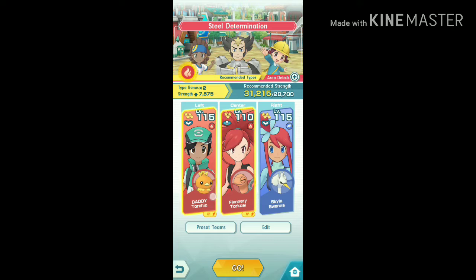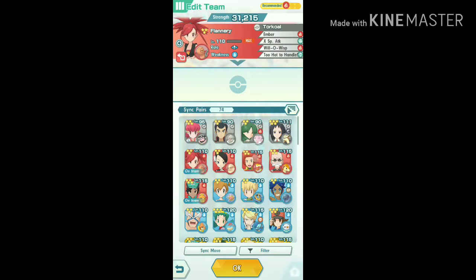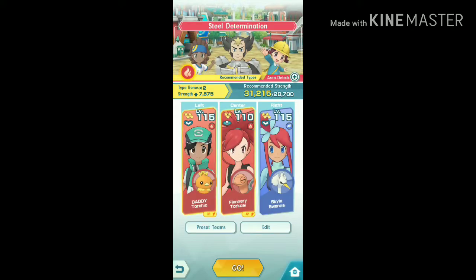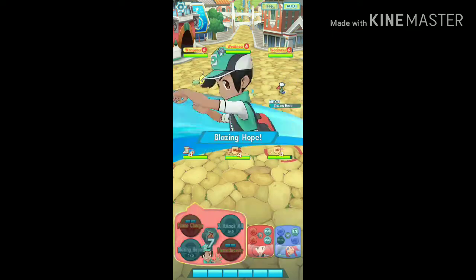By this team, I have already upgraded all of my fire type Pokémon. You can use Flint instead of Flannery. I'm using Flannery because I want to upgrade her sync grid, because in single player mode, whichever Pokémon uses the sync move, it'll get its custom sync orbs. Flannery is also useful for co-op battles, which I'll cover in the next video.